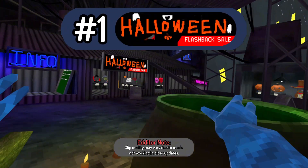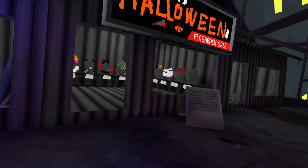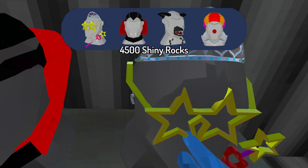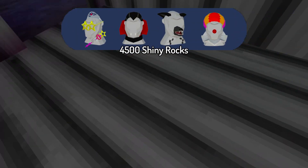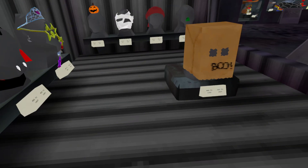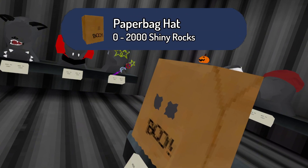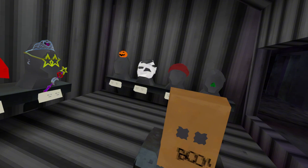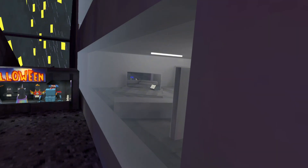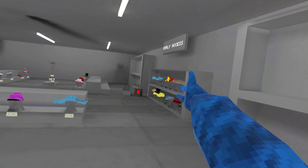The first ever flashback sale was here in the Halloween update — the 2022 Halloween update. We have some really popular cosmetics including the princess, the werewolf set, and the clown set, but also the first ever free cosmetic. Of course it came back as 2000 shiny rocks, and all of these were 4500. This update in general was probably one of the best ones and it even still has early access.